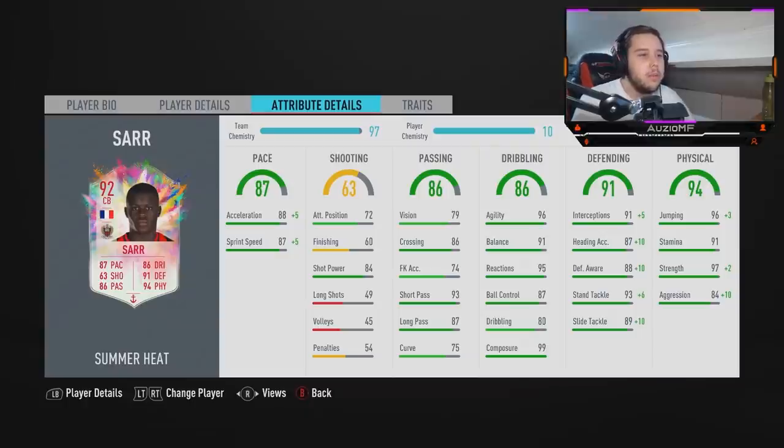96 agility on a 6 foot centre back is something I have not seen for a very long time. He has got 91 balance, 95 reactions, 87 ball control, 80 dribbling and 99 composure. I do not feel like he's going to actually feel like 96 agility because he's got 80 dribbling. There was a centre back previously with very high agility but such low dribbling that he felt nothing like what the card said.